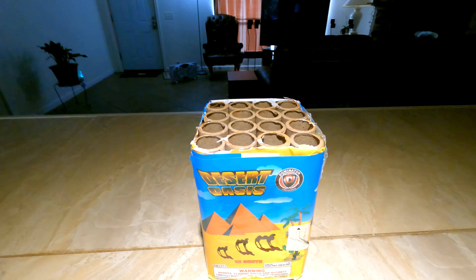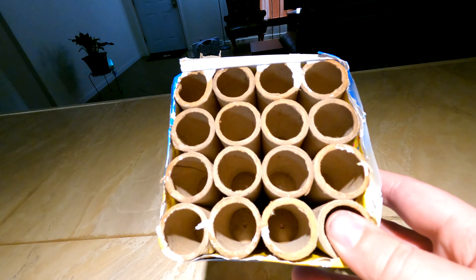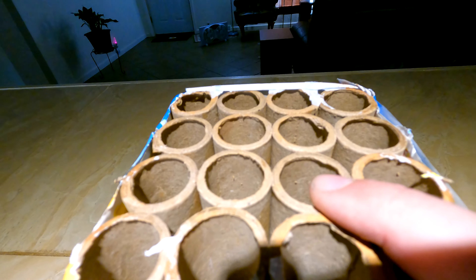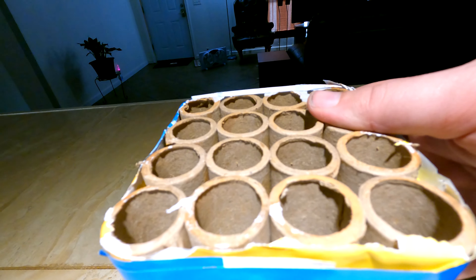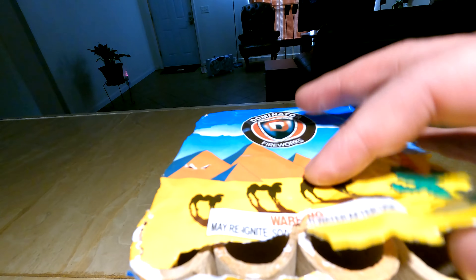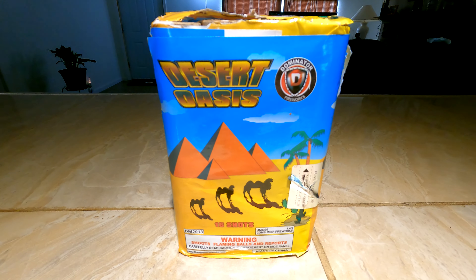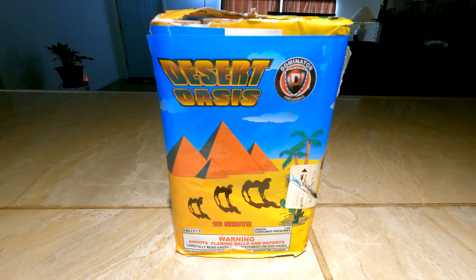We're talking about five, maybe six inches tall, which is a little bit taller than I kind of expect. You can see the inserts are down there pretty deep, about halfway down the tube. Inside diameter is probably about a half inch — typical 200 gram 16 shot. I think it's time to go ahead and check it out. We have Dominator Fireworks 16 shot 200 gram cake called Desert Oasis — I hope you all enjoy.